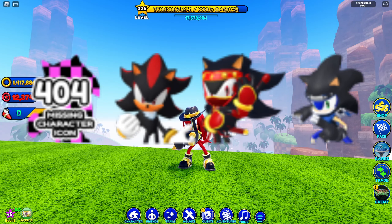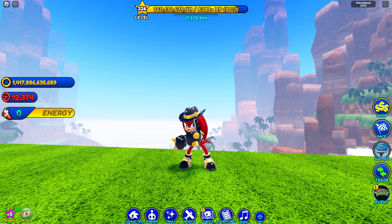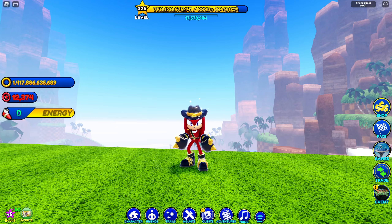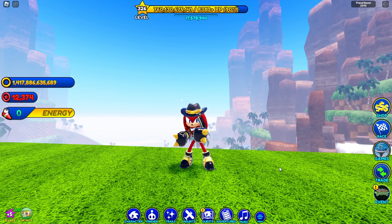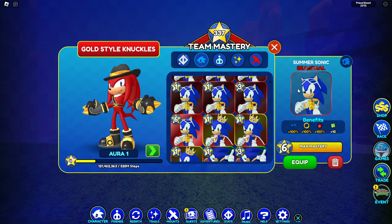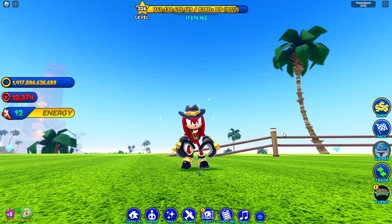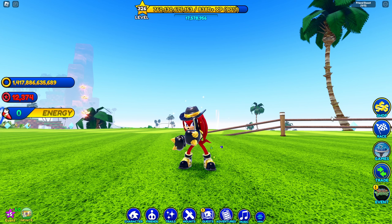First things first, we got a new sprite sheet which includes SA2 Shadow, Ninja Shadow, and Ninja Sonic. They're pretty small so they'll probably be bad quality. All three characters are coming soon, which makes me wonder if SA2 Shadow will be coming out sooner than October. I am a fan of Ninja Sonic and Ninja Shadow — those are gonna be some good skins. Whichever one I like more, I'm actually going to try and get it to a six-star level.